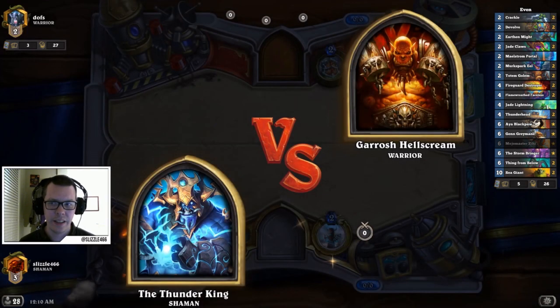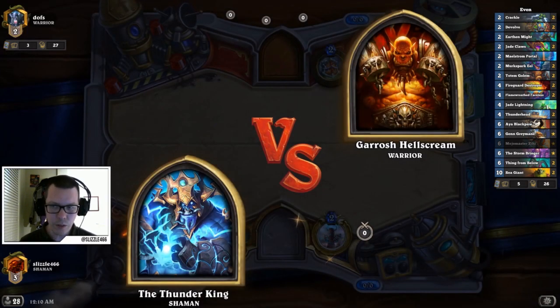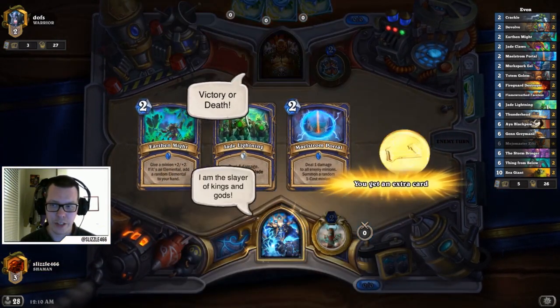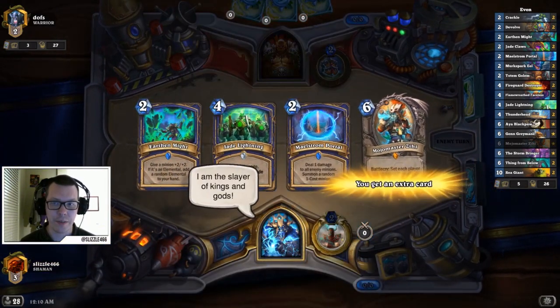This is a version of Even Shaman that's running Thunderhead, which has had its health increased from 5 to 6, and the Stormbringer, which has had its mana cost reduced from 7 to 6.